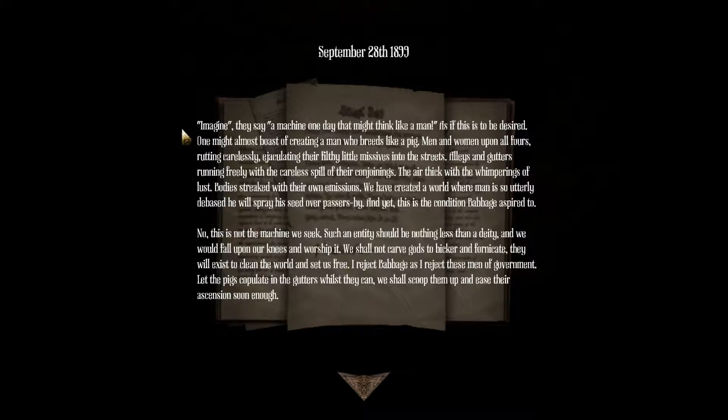September 28th, 1899. Imagine they say a machine one day that might think like a man - as if this is to be desired. One might almost boast of creating a man who breathes like a pig - men and women upon all fours, running carelessly, the air thick with the whimperings of lust, bodies streaked with their own emissions. We have created a world where a man is so utterly debased. And yet this is the condition Babbage is inspired by. No - this is not the machine we seek. Such an entity should be no less than a deity, and we would fall upon our knees and worship it. We shall not carve gods to breed and fornicate - they will exist to clean the world and set us free. I reject Babbage as I reject these men of government.